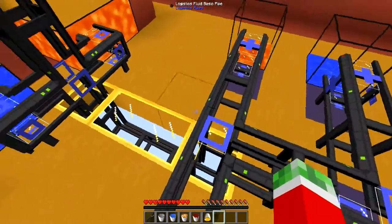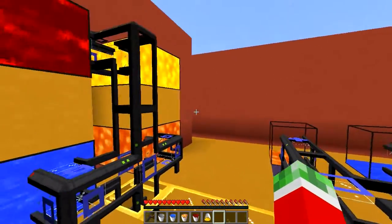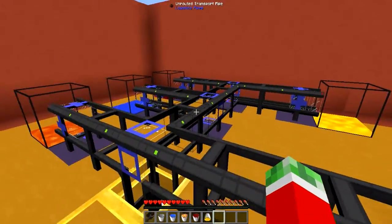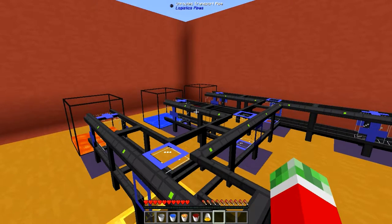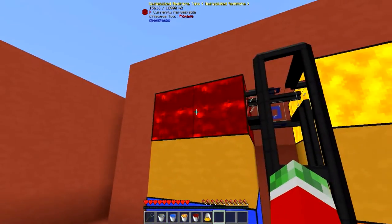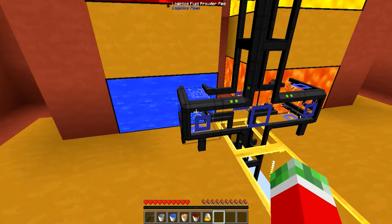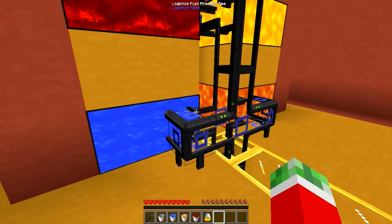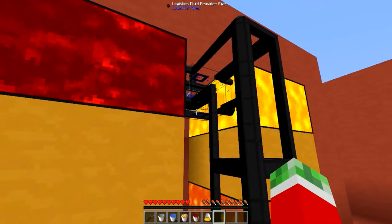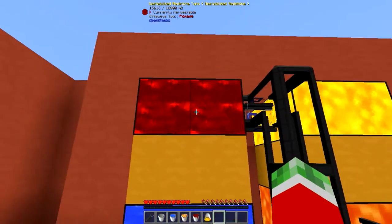Some basic logistics pipes hook this system up. I divided this system into two parts: the main part which will actually supply liquids to other devices like tanks, and a system that actually uses the fluids. What I got set up here is four different tanks using four different fluids — lava, water, destabilized redstone and energized glowstone in some open block tanks. Connected to that I got some logistics fluid provider pipes, which are needed to provide fluids from the connected inventory to the rest of your network. You don't have to have one connected to each tank — simply putting one in the middle won't interfere with the tanks at all.